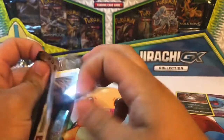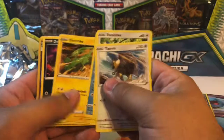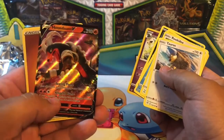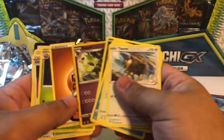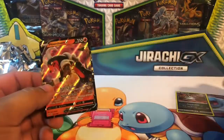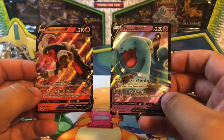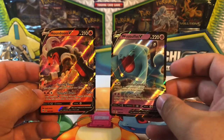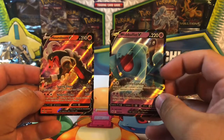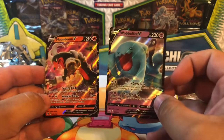Last pack — see if we get lucky and pull something. Got a reverse and Houndoom V. Overall, didn't really pull much — got two halfway decent cards, nothing crazy. The boxes are not worth it; like I said, everybody says they're just repacks, weigh everything out, and kind of looks like it. Anyway, if you guys liked what you saw, go ahead and hit the like button, subscribe, and we'll see you guys next time.